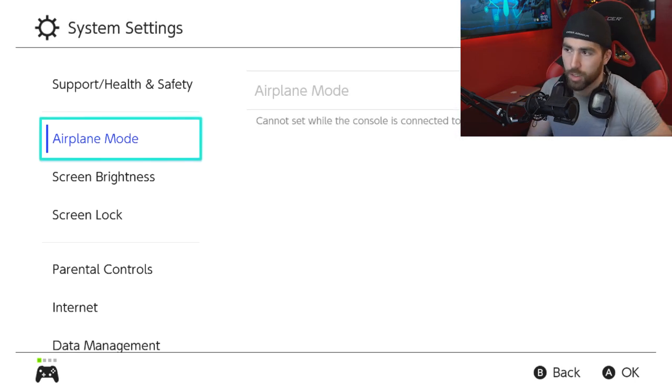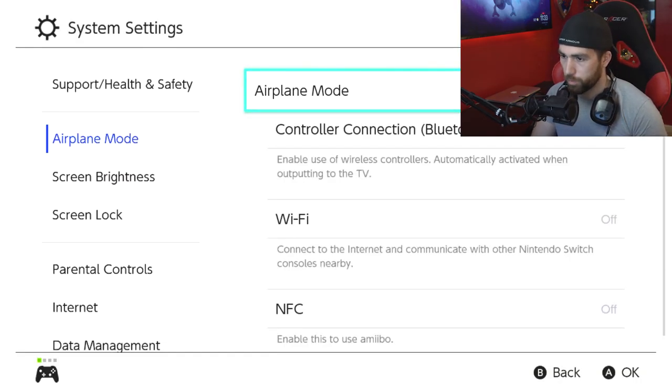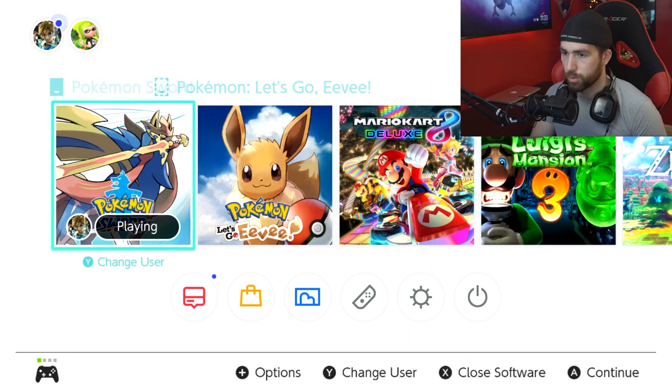Go to your system settings. If you're in docked mode, you won't be able to go into airplane mode directly. So what I'm going to do is disconnect my Switch from the dock, hit airplane mode, turn it on, and put it back in the dock. As you can see, the gameplay cut off on the screen. It says 'one moment please.' Now I want to back out — I had to reconnect my controller — and go back into the game.